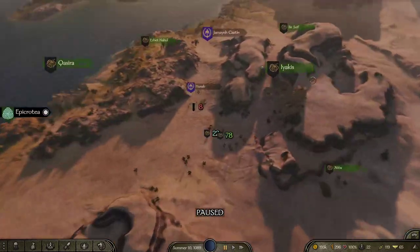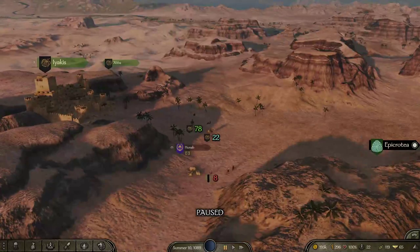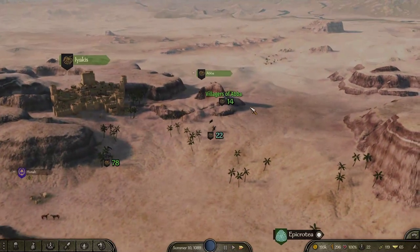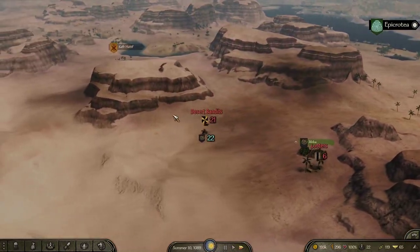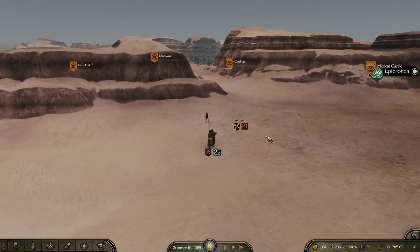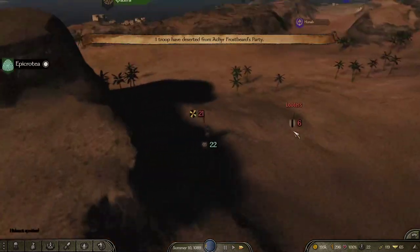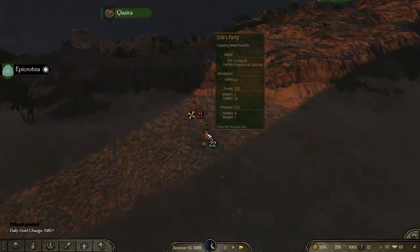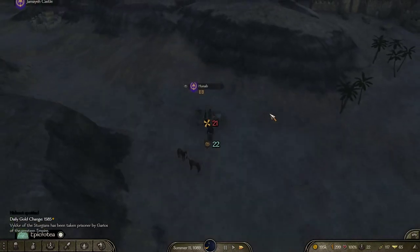You can see my food variety is only plus one and I have pretty low morale right now. The reason is that recent events on this party have been boring - I'm at peace, not a lot is happening, and I have 22 men. The goal from here is to find bandits that hopefully have more men than I do. There are 21 bandits here, so I'll go ahead and take them out.